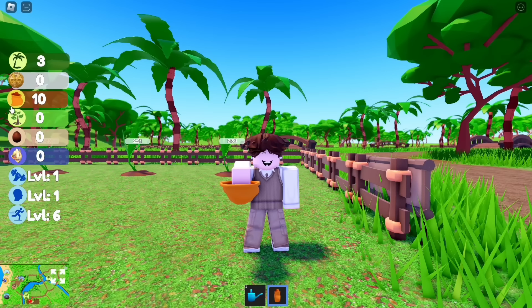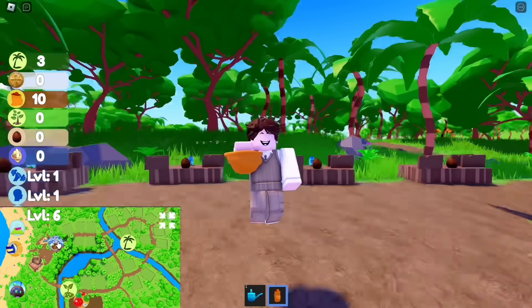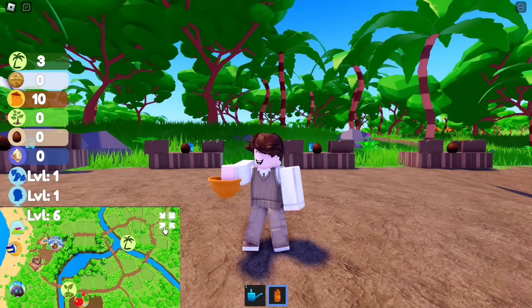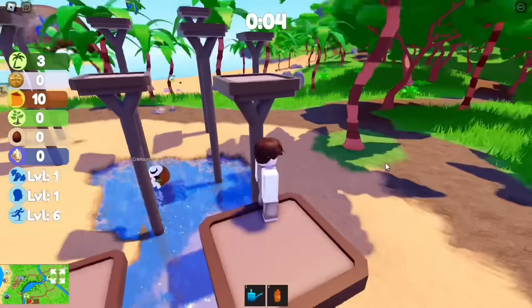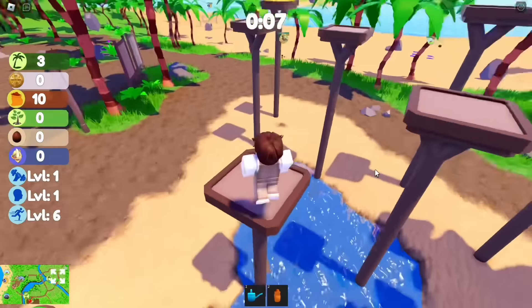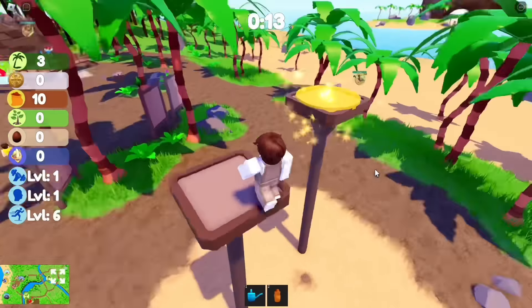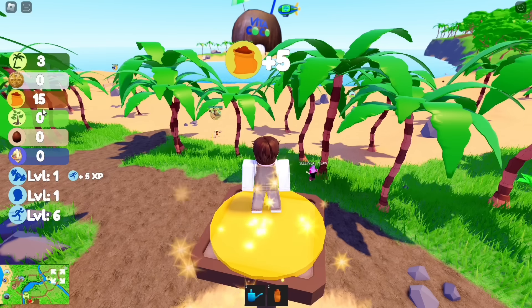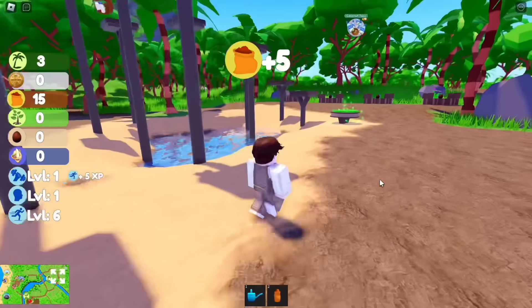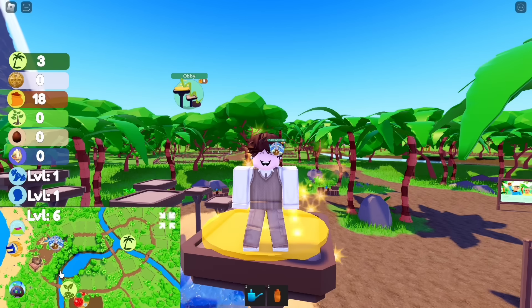To get fertilizer, you can earn it by playing mini-games. For example, in this mini-game we need to reach the end of the obby and we will get fertilizer. Keep grinding to get more fertilizer, then let's visit our plants and see if they have grown.